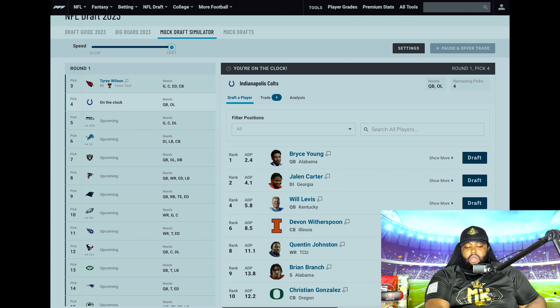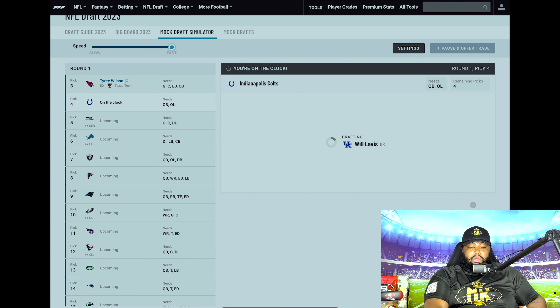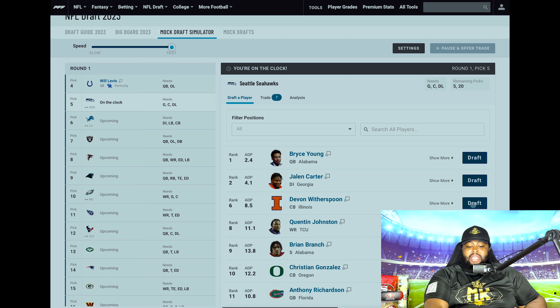At number four, the Colts. New head coach — Shane Steichen coming in, bringing his offensive system from Philadelphia. They need a quarterback. They have pieces on offense and defense, but they need a quarterback, and they have the fourth overall pick to get it done. I love Bryce Young, but something in my gut is telling me that Will Levis is going to be the second quarterback off the board. I don't agree with this and I think it will be a mistake, but I think this is where the Colts go — Will Levis at four.